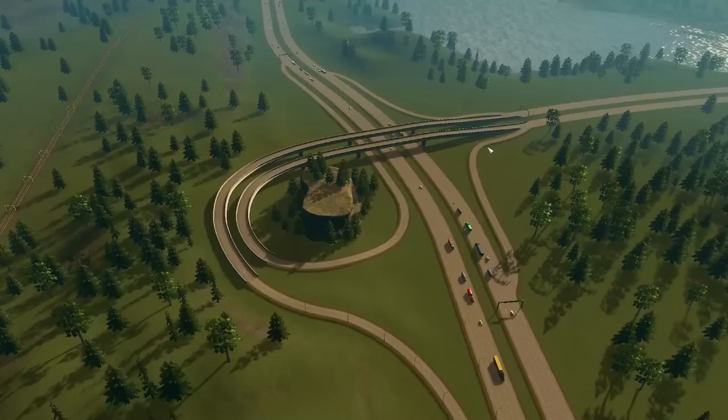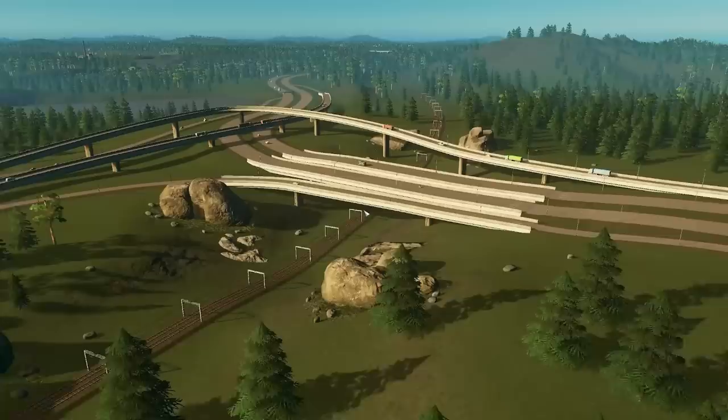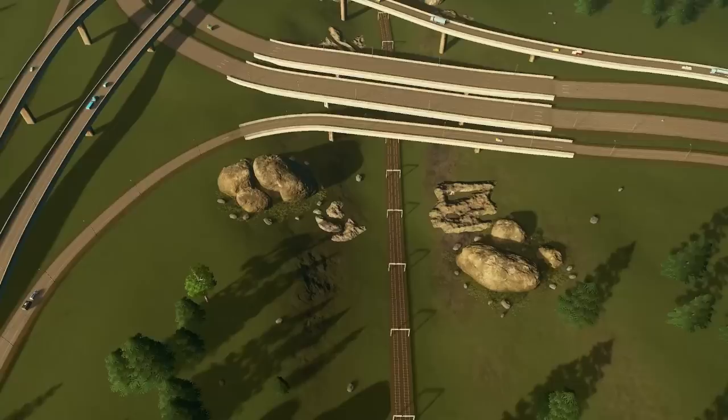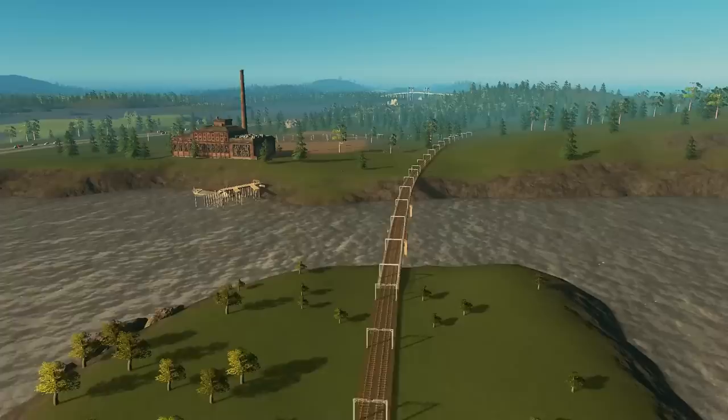We're greeted with custom interchanges, which is always welcome rather than the horrible crap Y interchanges that we get with the base game. These are present in several locations throughout the map. There's a nice little stack Y interchange here with a little bit of layering going through it — yes please, this is what we like when we talk about new interchange designs in maps these days.